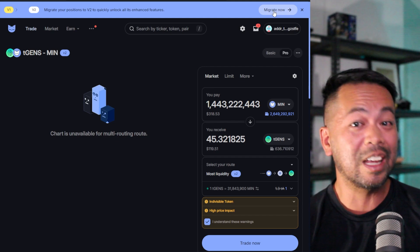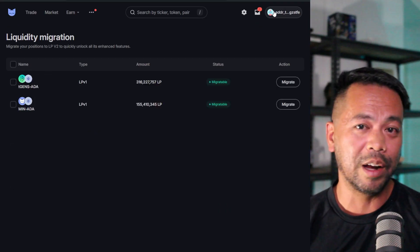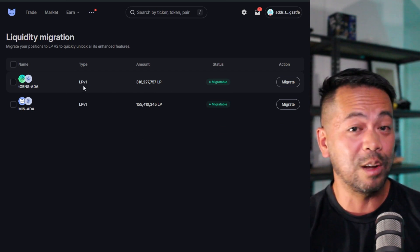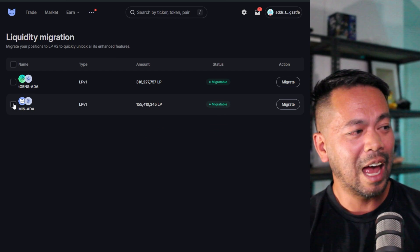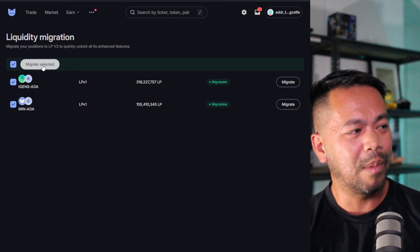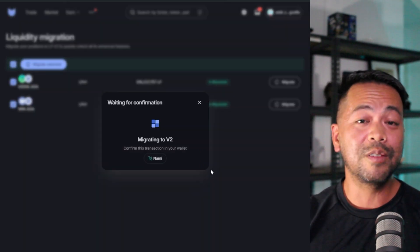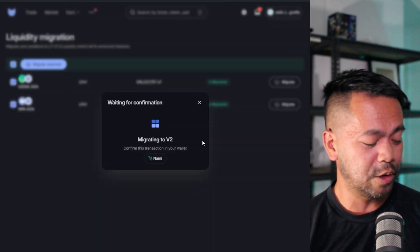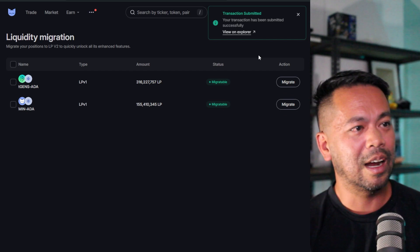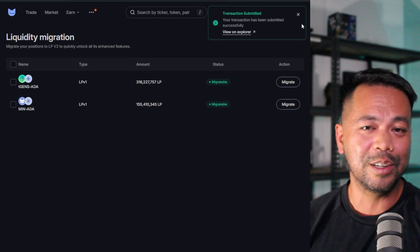Another feature you'll encounter if you have liquidity locked on the DEX is the migration from V1 to V2. I've set up liquidity pools with GENS/ADA and MIN/ADA in V1 smart contracts. You can click on them and start a migration process — even migrate multiple pools at once. This converts your liquidity to V2 smart contracts for cheaper, faster trading.